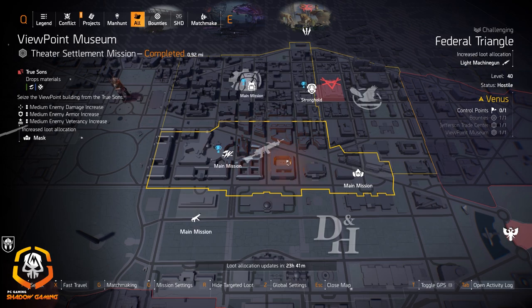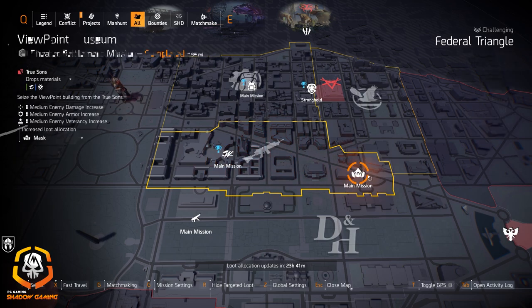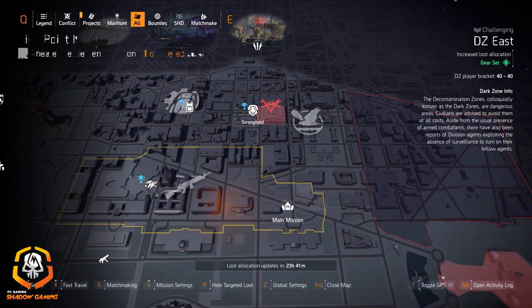Wyvern Wear at Jefferson Trade Center and masks at the Viewpoint Museum. Sokolov Concern at Judiciary Square and gear set items in DZ East.